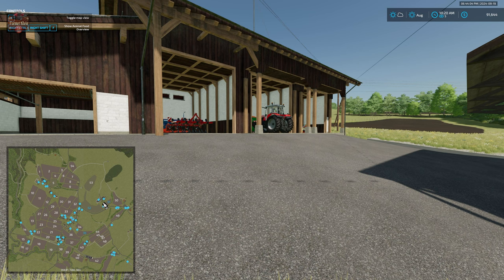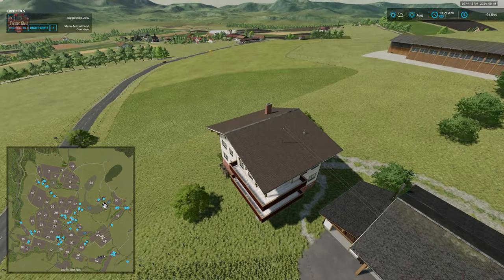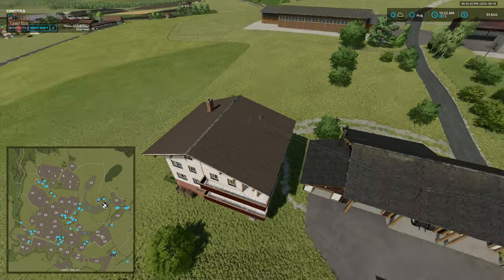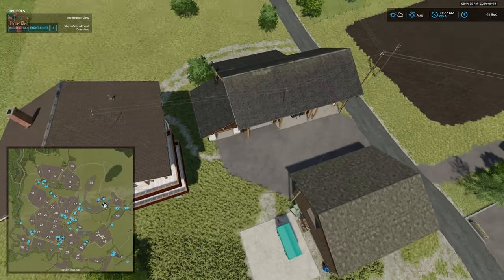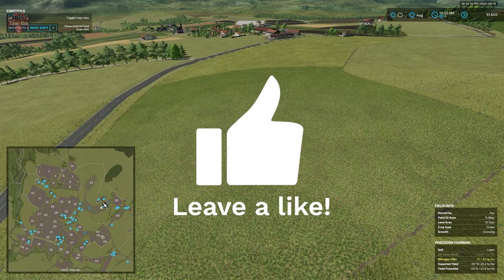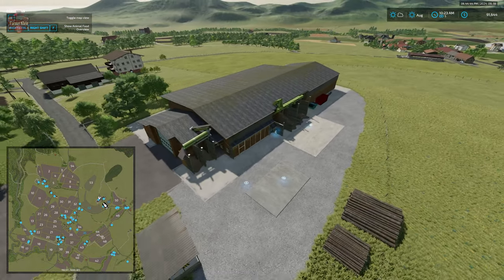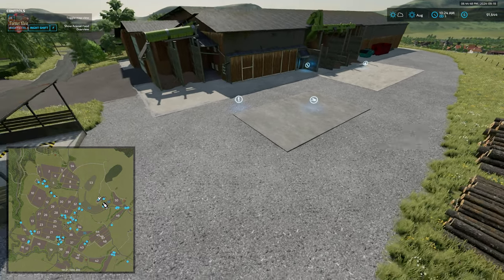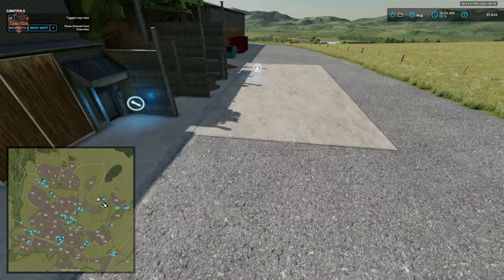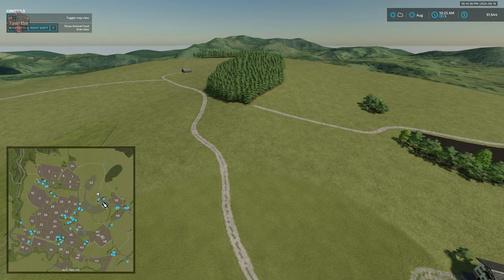I've made my way back over to our starting farm to begin our aerial tour, so folks have a frame of reference as to where we are. The church is off in the distance — that's where we load in for the very first time. To the north of our starting area we had our sheep farm, and right across the street from that we have our sawmill. The sawmill is one of 11 different productions available on this map. It has a pallet spawn point, log drop-off and sell point, an interactive trigger, and a wood chip loading point.